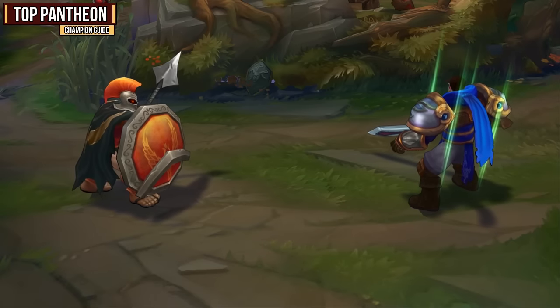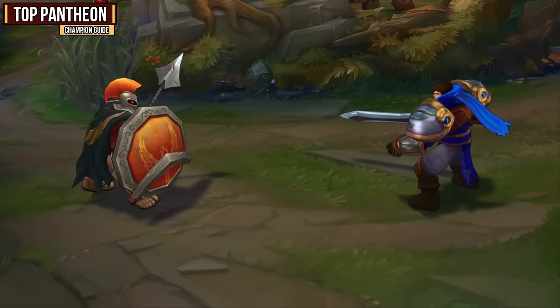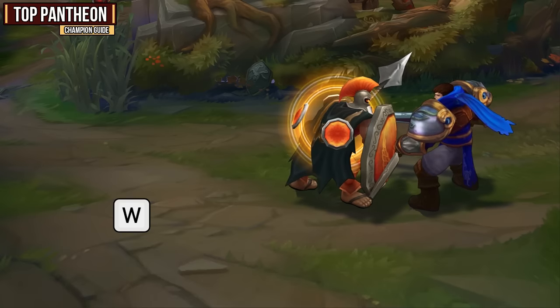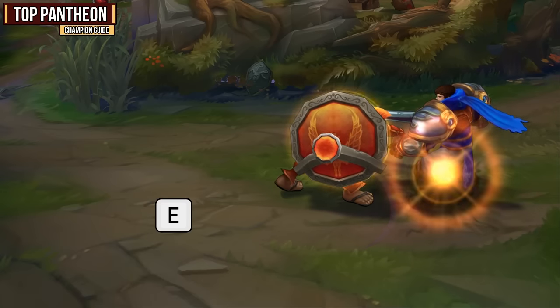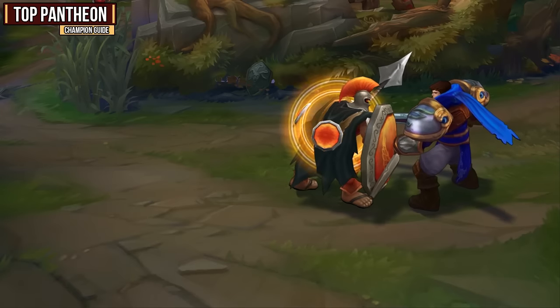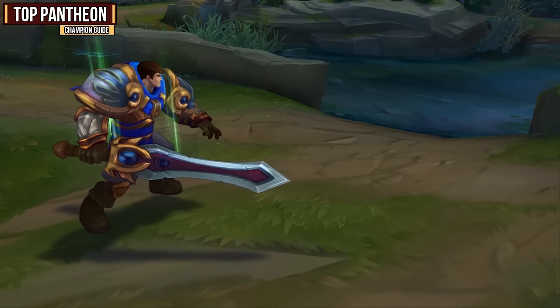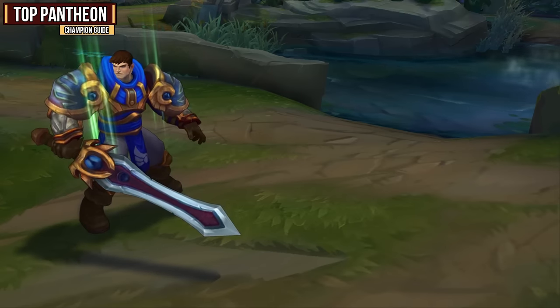For your all-in combo, you first want to land your Spear Shot on the enemy champion. At this point, use your W ability, Aegis of Xionia, to jump onto the enemy champion and stun them. You'll then want to follow up with your E ability, Heartseeker Strike, and at this point you can start auto-attacking and use your Spear Shot when it comes off cooldown. Here's what the combo will look like in full speed if you do jump in with your ultimate as well.